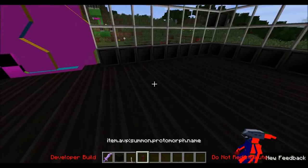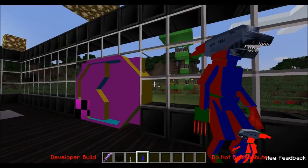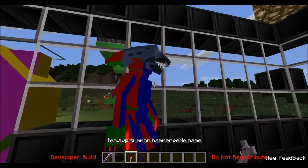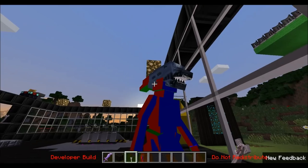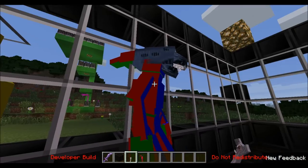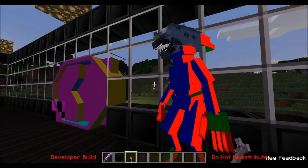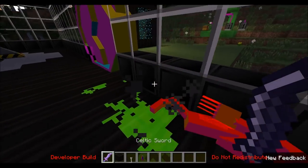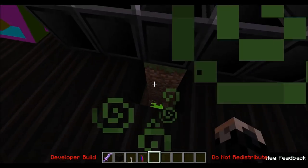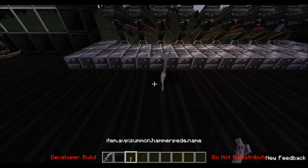Next up, we have the Protomorph. This was one of the first aliens to appear in Prometheus — it's the first fully developed Xenomorph from my understanding. It hasn't got a proper texture yet, so we'll get rid of it. That's obviously a work in progress, and I'm really looking forward to seeing that. I'm really happy about the Hammerpedes — they were cool when I saw them in the movie.